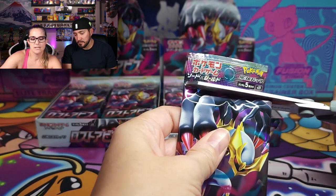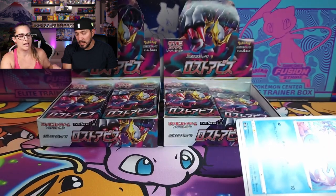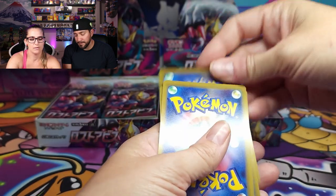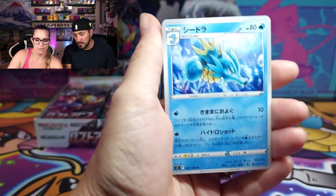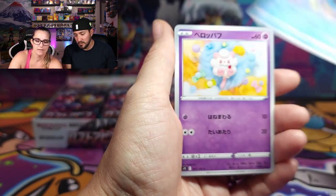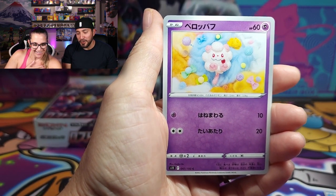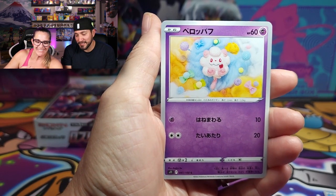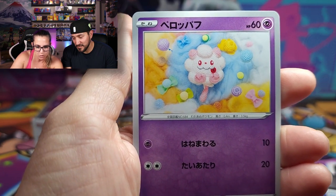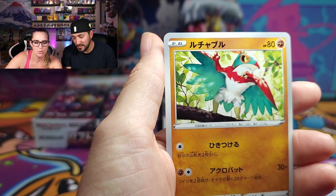These Japanese cards, if you've never opened them, the texture on them is so smooth — they are very clean. So we've got Kingdra, Seadra — oh my goodness — and a Hawlucha!